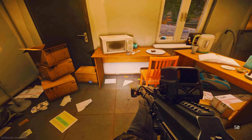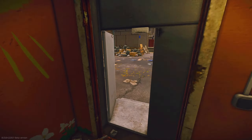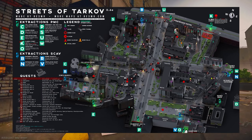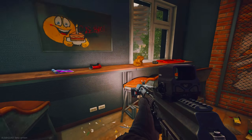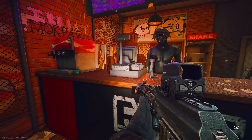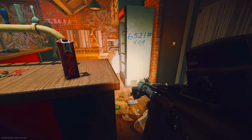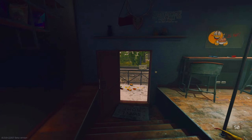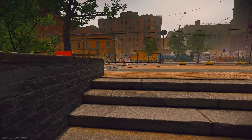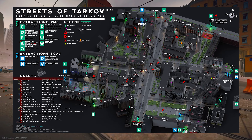Hit this room — check along this bench, there's a duffel bag and a loot spawn on this little triangle corner piece. Then dip out and we're going to hit Nikita's Bar. This is where you'll try to find whiskey. Check anywhere on this bar — there's a milk right there. Check right here. Nothing too interesting, so I'm going to dip.